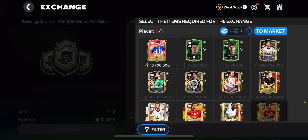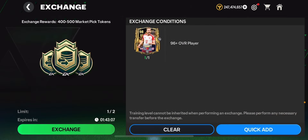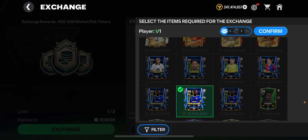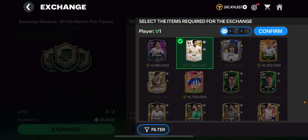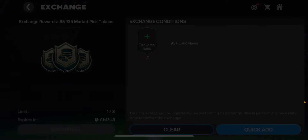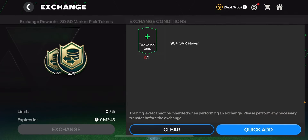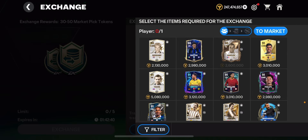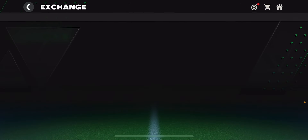I need to get some daily market tokens, so I'm putting in 98 overall cards for exchanges - those cards are useful for exchanges. I'll put in Inaki Williams - I have three of them - and let's see how many market tokens I get. I got 490, I'll take that. I'll put in Raul as well for more market tokens. I don't really have any 93 pluses left to put in - maybe some 90 pluses like my Kalella, but I might save those for other exchanges later down the line.